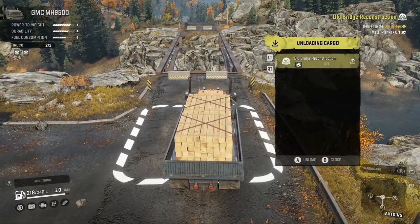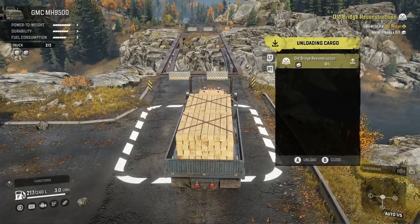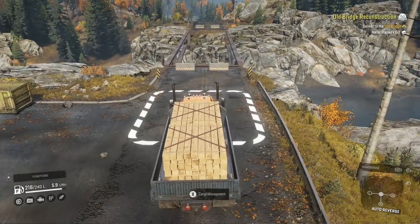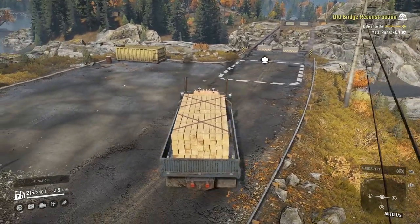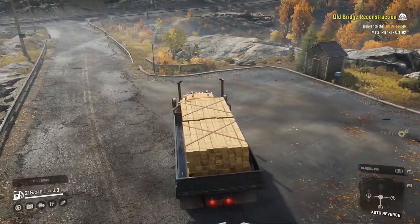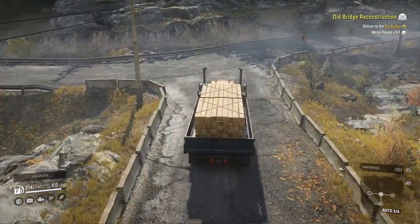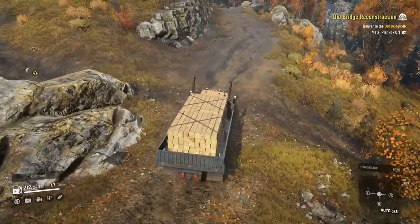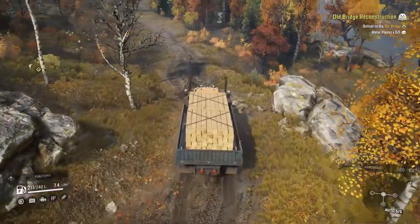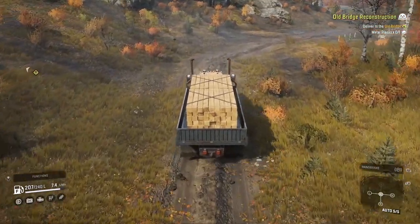Cargo management — unload. Why can't I unload? It needs metal planks first, so I can't unload this. I need to head back to where I was, unload the wood, and get the metal. That kinda sucked — I thought I didn't have to do it in that order, but I guess you do. This truck will handle it; might have to fuel up, then head into town to get the metal.